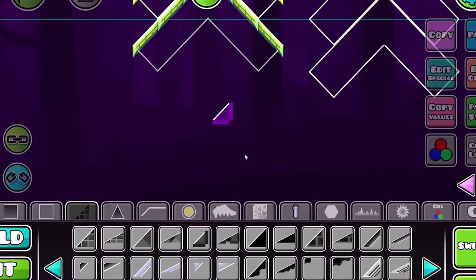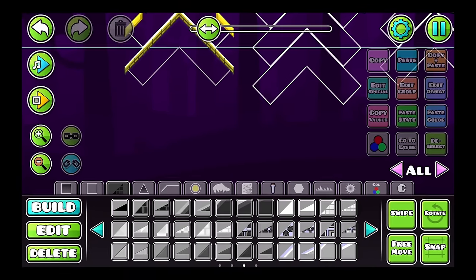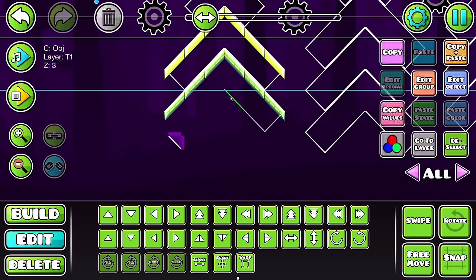Rob added these back — sometimes Robtop is just my favorite person in the entire world. These slopes exist with the lines again! In Hellgates I had to copy them from an older level, but now they're just in the editor. 2.2's been out for months but I'm still discovering new things — it's so awesome. You know what, screw it — just because this slope is in the game now, I'm going to use it right now.